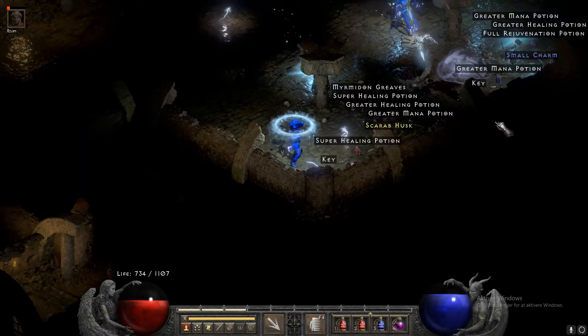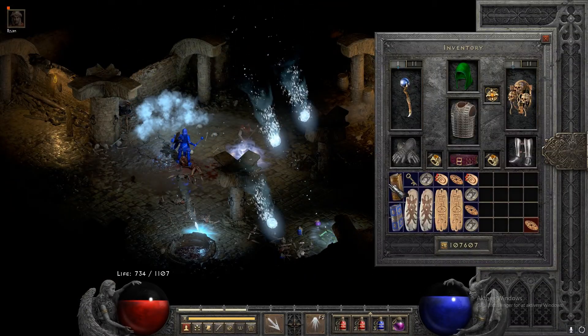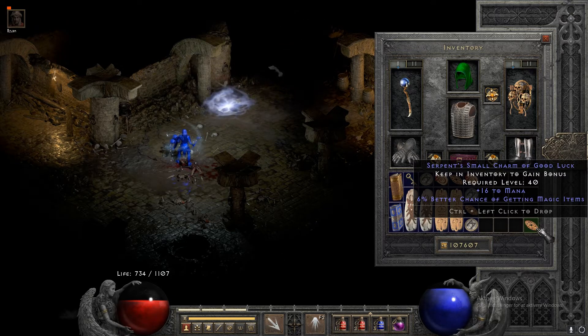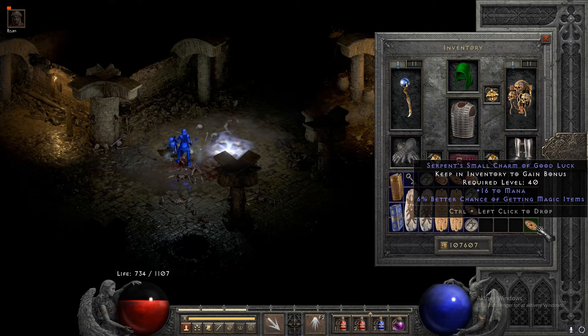The last item I want to show you guys this time around is a small charm and it's a pretty damn cool one. It has 16 to mana which is the maximum, and then it's 1 off the better chance of getting magic items — which is 6, and the maximum for that is 7.